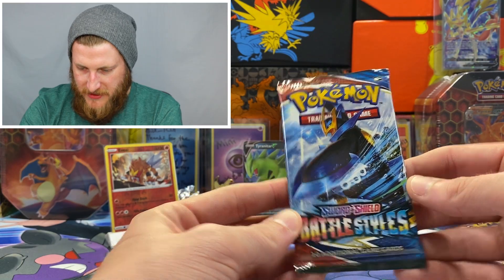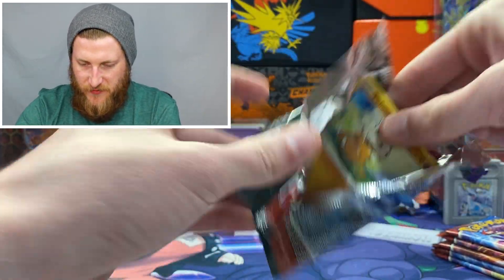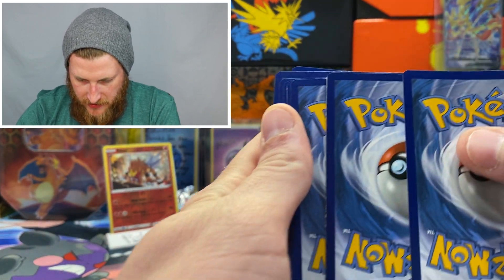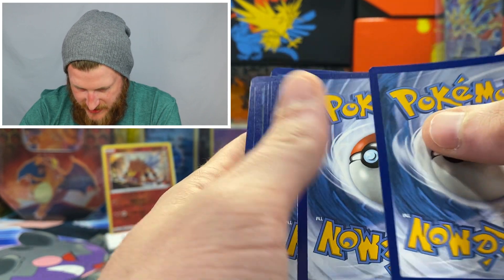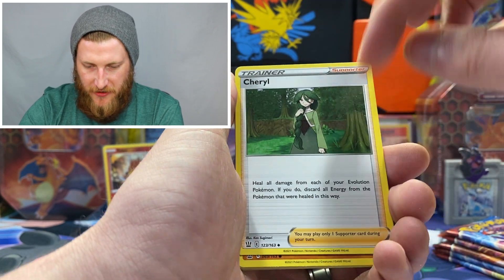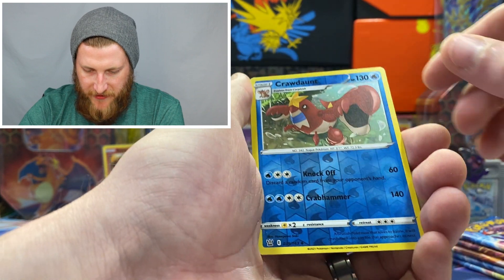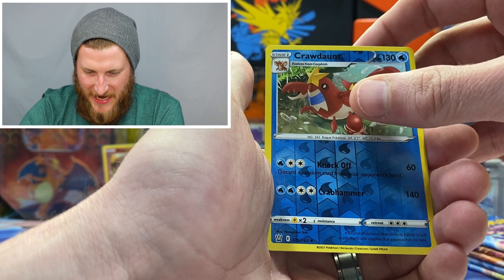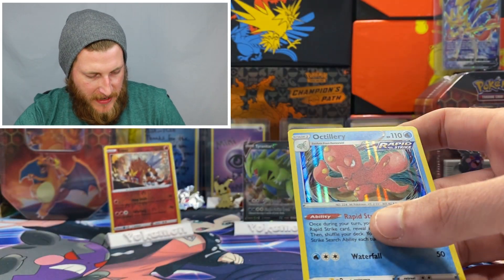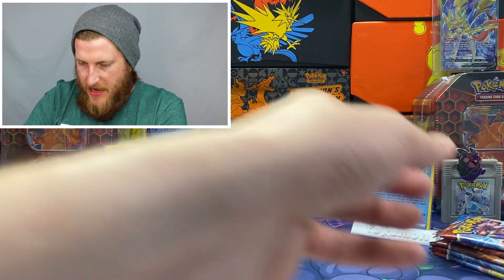Getting into our first Empoleon pack — this one feels a little bit thick, hopefully that means good luck. There's the code for the code hunters. The reverse card slot already has some whitening on the side, hopefully it's not one I needed. We got a Darkness Energy, Morpeko, Doublade, Cheryl — would love to pull that full art — Cubone, Murkrow, Tympole, Electabuzz, a reverse Crawdaunt — I think I had that already — and an Octillery holo. I think I have that one too, but I'll sleeve it up just in case.